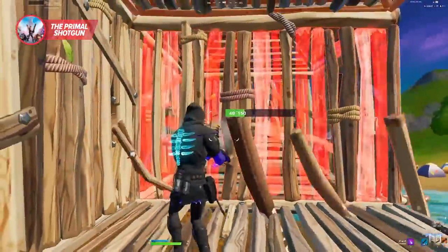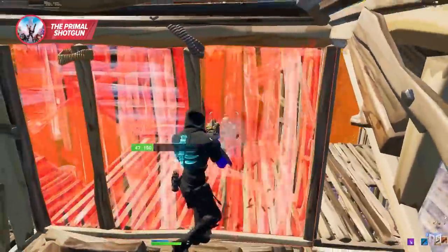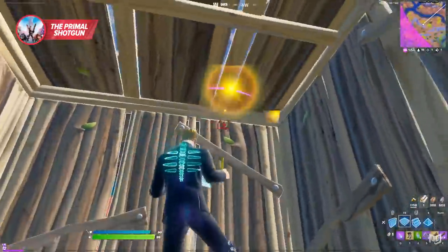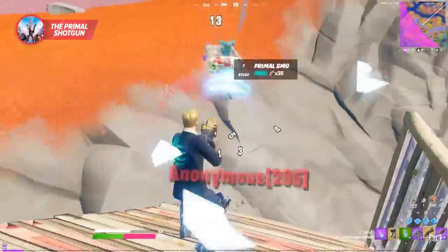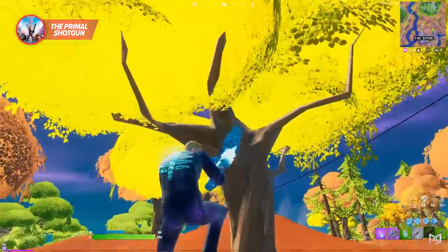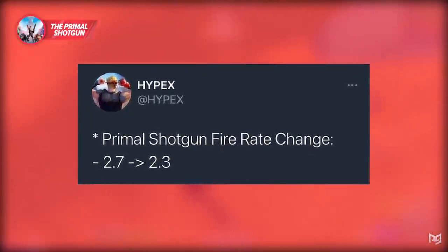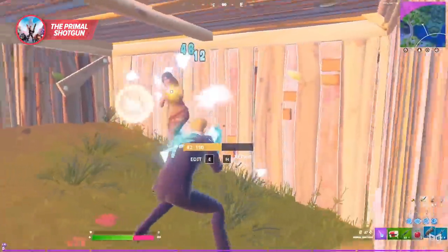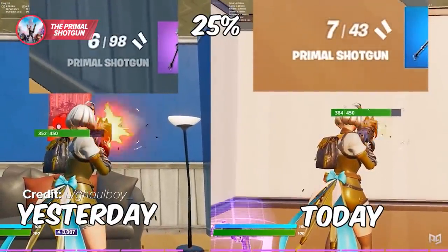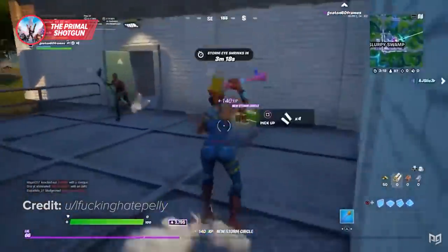Not only does the Primal Shotgun annihilate everything in your opponent's box, you can also spray straight through walls as if it were an SMG — breaking into your opponent's box without even having to stop shooting. With its 12-round clip and absurd damage, the competitive scene has been in an uproar demanding nerfs since the season began. Before the 16.10 patch it was far and away the best shotgun. Epic nerfed it by reducing its fire rate, but they didn't touch the damage, clip size, or range — just a slight reduction to fire speed. Many people already feel the Primal Shotgun is still way too strong even after the nerf.